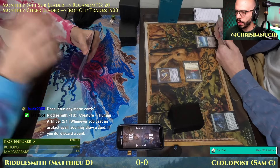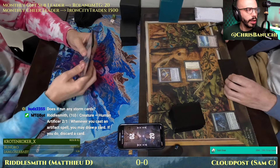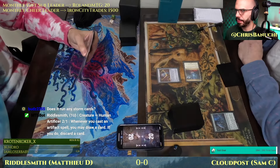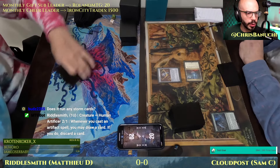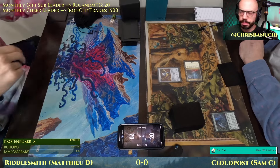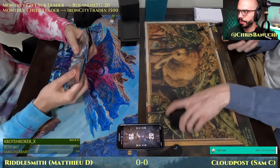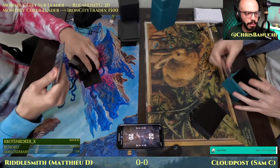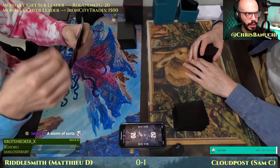Does it run any Storm cards? It can win with Storm — yes. The land played by Sam was Planner Nexus, for anyone not familiar. It has every non-basic land type. Sam is guessing it must be Storm. A turn one Vexing Bobble got a scoop, and Sam is guessing it must be Storm. An extremely fast game one, ended by a game-ending Vexing Bobble.